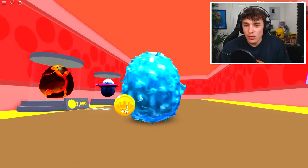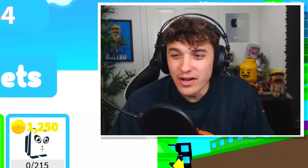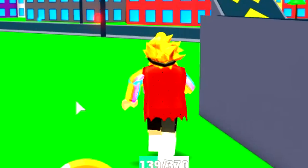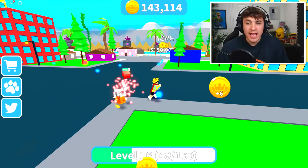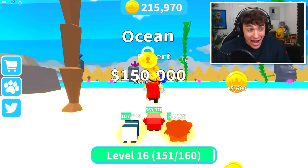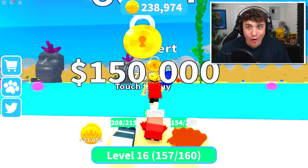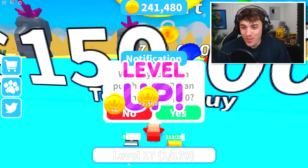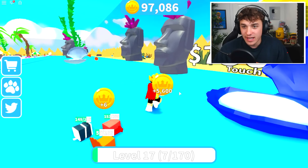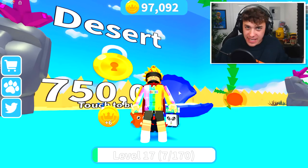A turkey! Why would I want a turkey? Let's see what else we get. A panda. Pandas are one of my favorite animals, so let's equip him real quick. Look, I'm running so quick now. So I guess my next mission is to collect as many orbs as possible. It is now time for me to open the ocean. Let's open this up right now and see what is here. There is literally nothing here.